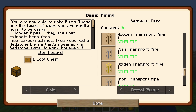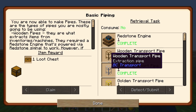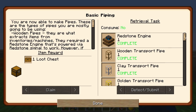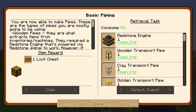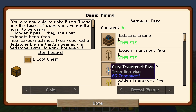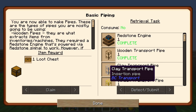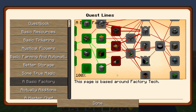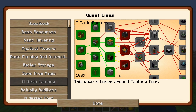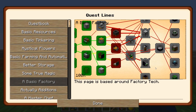I went ahead and completed all of the Buildcraft pipe stuff and got all of that done. The crafting recipes are very simple — it's literally two pieces of the material mentioned and a piece of glass. So two pieces of wood plus glass, two blocks of clay plus glass, and gold and iron and so on. Pretty easy to get those things set up. Today we're going to try and get through as much of this as possible.